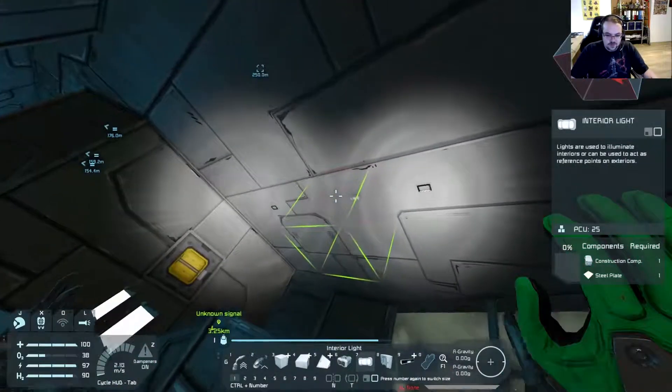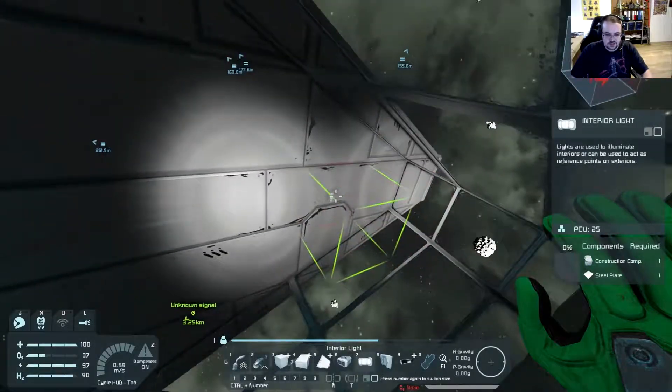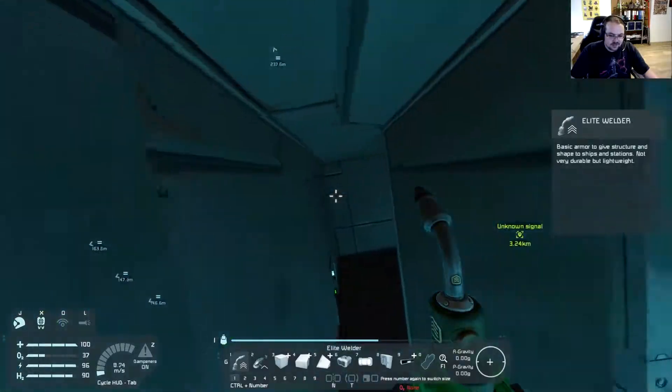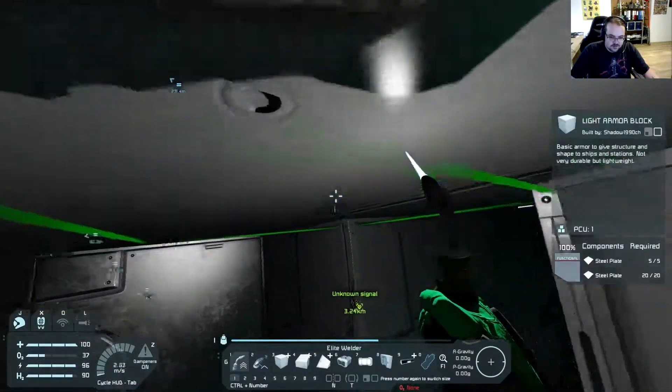We have two spaces in between — two spaces — yes, so we'll put one here as well. We turn off the light and start making some lights.